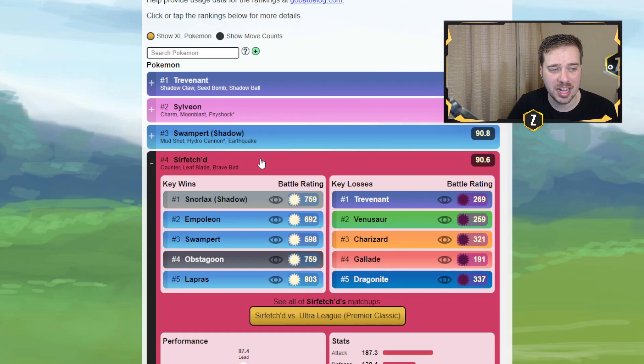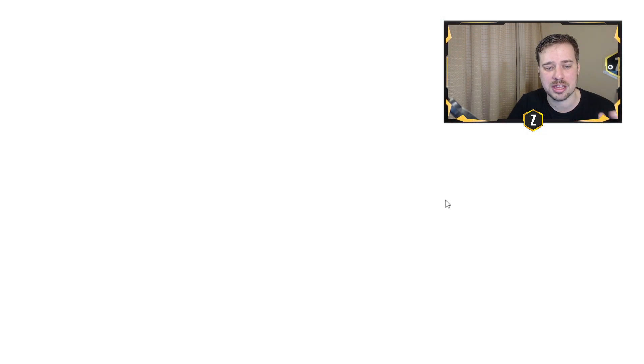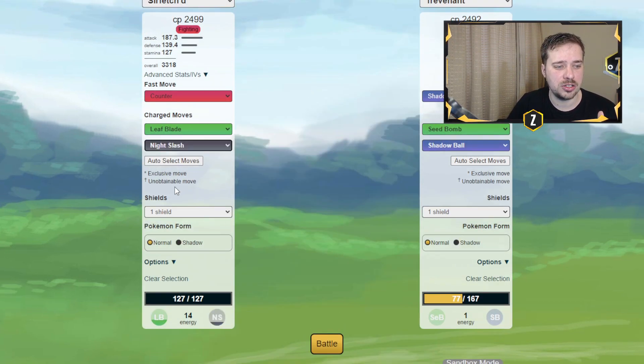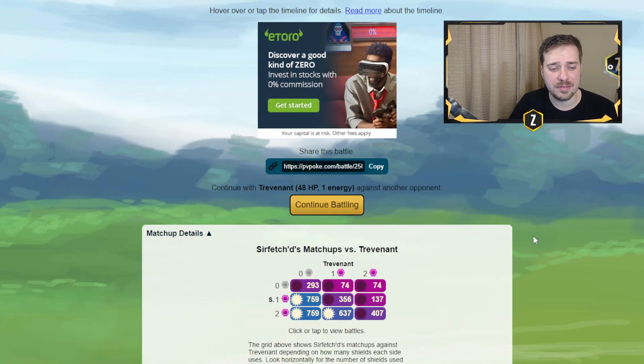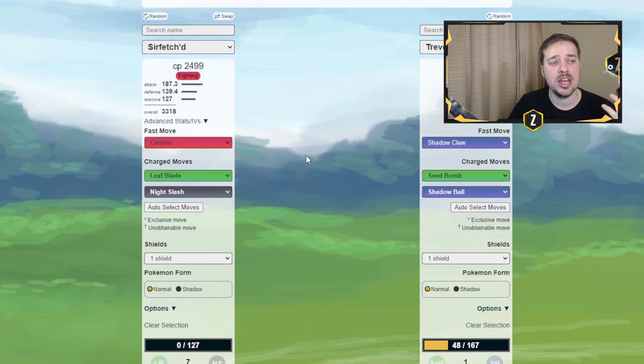Going down the rankings we see Swampert, and Sirfetch'd — my goodness, this thing is awesome with fantastic coverage. Even though it has a key loss versus Trevenant, Sirfetch'd does have access to Night Slash. If we change Brave Bird to Night Slash, Night Slash is going to do 44% health to Trevenant while Shadow Ball does 70% back — that really hurts. You still lose the matchup, but you have shield pressure ability, especially if you farm down a Snorlax. We may see a lot of Sirfetch'd run Night Slash to help cover the Trevenant in the meta.